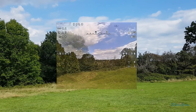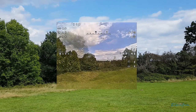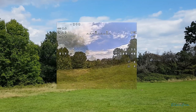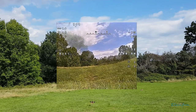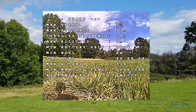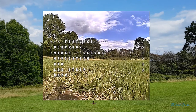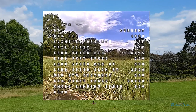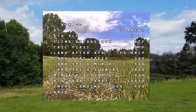We could turn that landing off as well, couldn't we? So let's just bring that in and tell it to turn the landing off. Now this time, let's go to features, navigation, return to home. We're going to set 'land after return to home' to fail safe only. We've got the choice of never, always, or fail safe only.